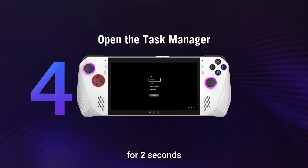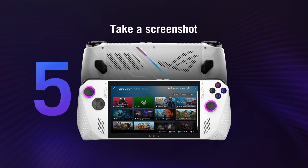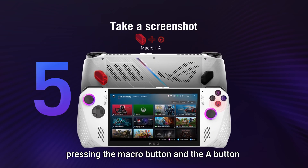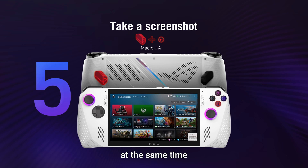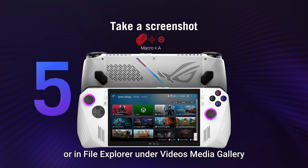To quickly take a screenshot, press the macro button and the A button at the same time. You can see your screenshots in Armory Crate's media manager or in the File Explorer under Videos > Media Gallery.